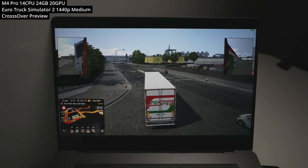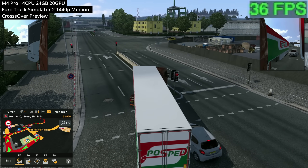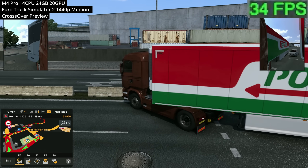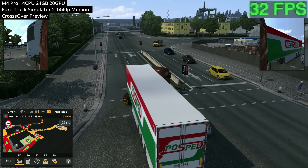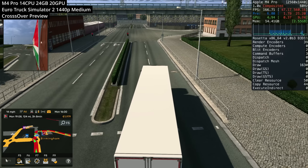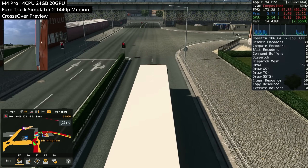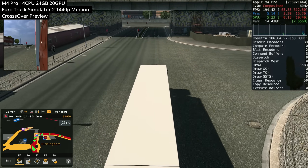Next is the highly requested Euro Truck Simulator 2. It does have a Mac port, but it performs very poorly because it's still on the OpenGL graphics API, which was deprecated by Apple, with no real graphics updates for many years. However, there is another way: running the Windows version through CrossOver and using the Game Porting Toolkit to translate the DirectX 11 graphics API into Metal.